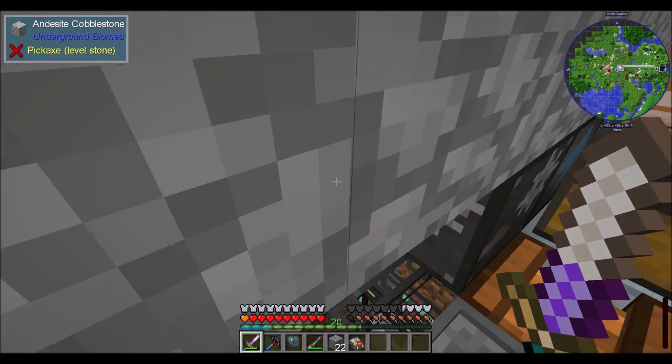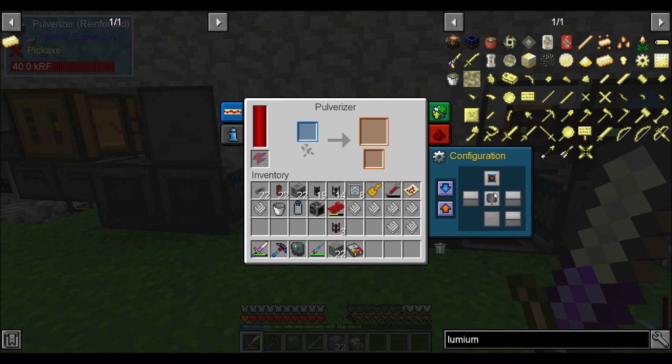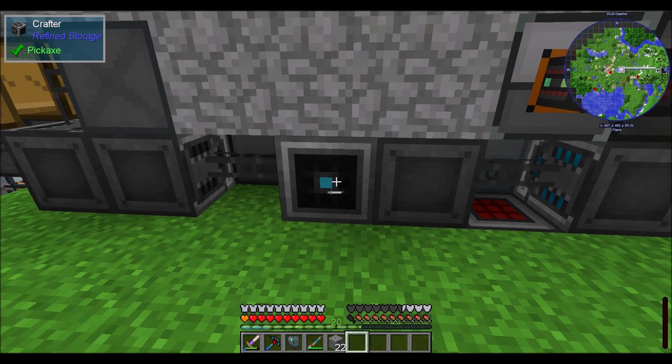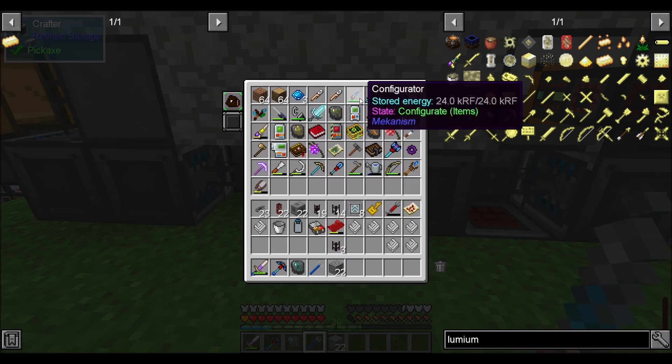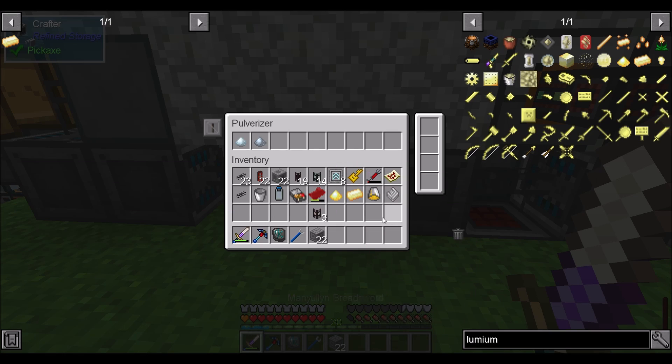So we have a pulverizer here. We may not have a crafting guy on the back of it yet, but the pulverizer is going to do that and that now. We're going to break it and throw a crafter on it.